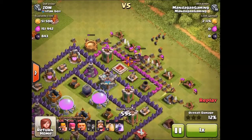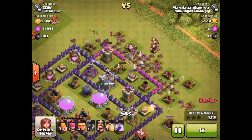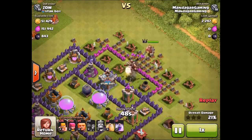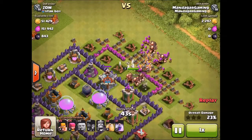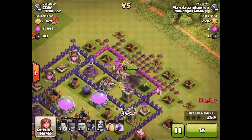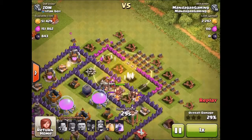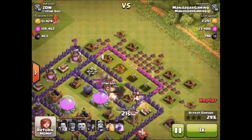In comes some wallbreakers — the cannon got one of them, so we send some more. They get through the first layer of walls, and in comes some giants to take care of the defenses in there, and I put my Barbarian King down. Still have to kill the archer tower and the wizard tower, so I was not as sure if this was going to go well. But the giants come in and distract the mortars, and my archers quickly dispose of the wizard tower, the clan castle, and the archer tower.